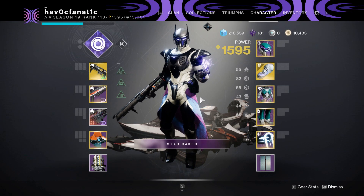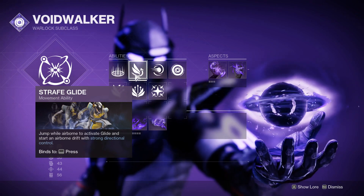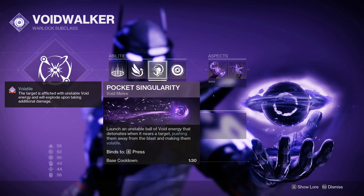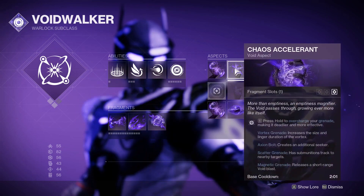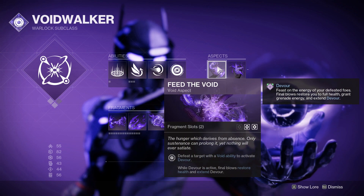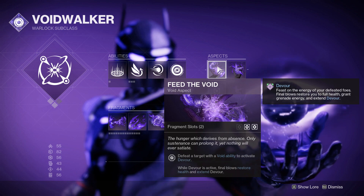Starting with Void. I love Voidwalker — it is my favorite. Healing Rift, Strafe Glide for directional control. This is Preferential and Pocket Singularity because that's the only melee we get to work with right now — I hope we get some more, please Bungie. Vortex Grenades because they are fantastic. Chaos Accelerant for charging up grenades to make them deadlier. Feed the Void with Devour — I love this perk. For the entire first year of D1 I was a Void Devour Warlock.